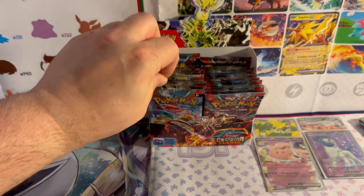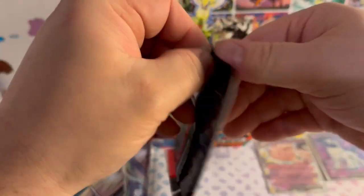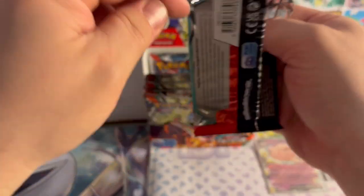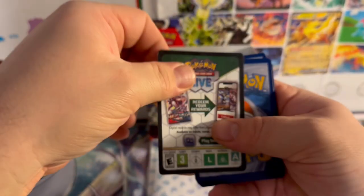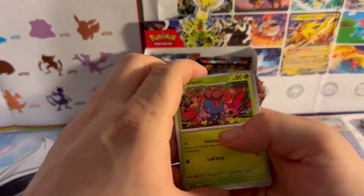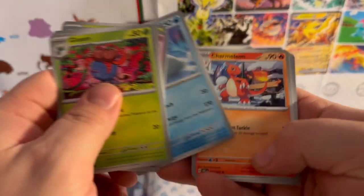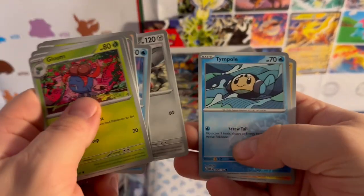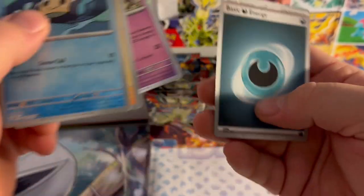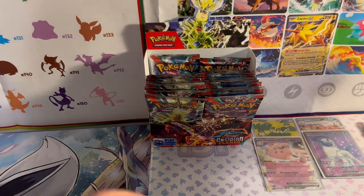Next pack — Dragonite. Code card. Gloom, Bronzor, Snubbull, Capsakid, Beartic, Charmeleon, Exeggutor, reverse holo Temple, reverse holo Bellibolt, and a Claydol holo with a Dark Energy to follow.